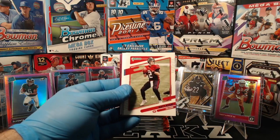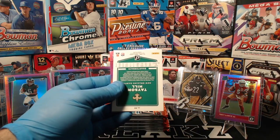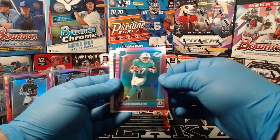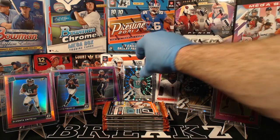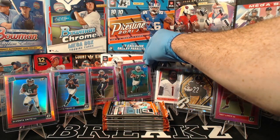Roquan Smith, Matt Ryan, Justin Herbert, JuJu Smith-Schuster, Taysom Hill bronze press proof. We've got Rashad Bateman the rookies for the Ravens. Another Jalen Waddle — it's the pink optic. And Eric Stokes. I think that's the fourth Waddle we've seen now.